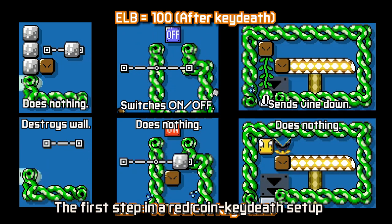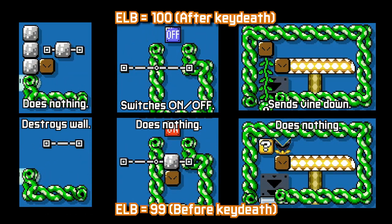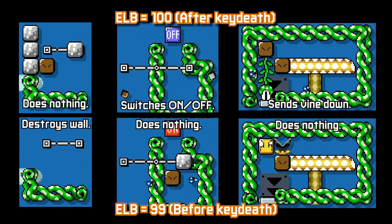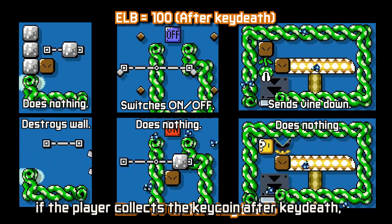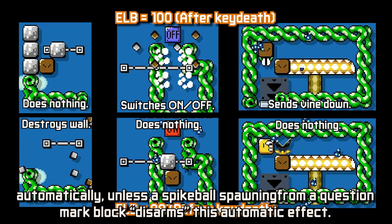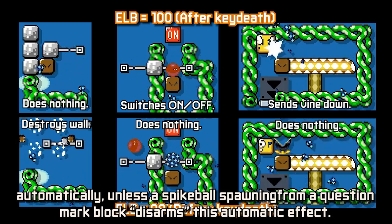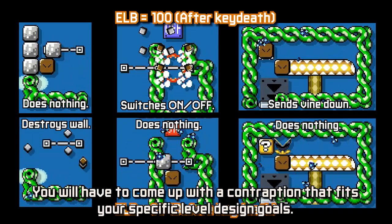The first step in a red coin key death setup is the contraption that will make the difference happen. These are a few examples. In many cases you will want something to happen if the player collects the key coin after key death, so a common setup is for something to happen automatically unless a spyball spawning from a question mark block disarms this automatic effect. When the spyball cannot spawn, the effect will occur. You will have to come up with a contraption that fits your specific level design goals.